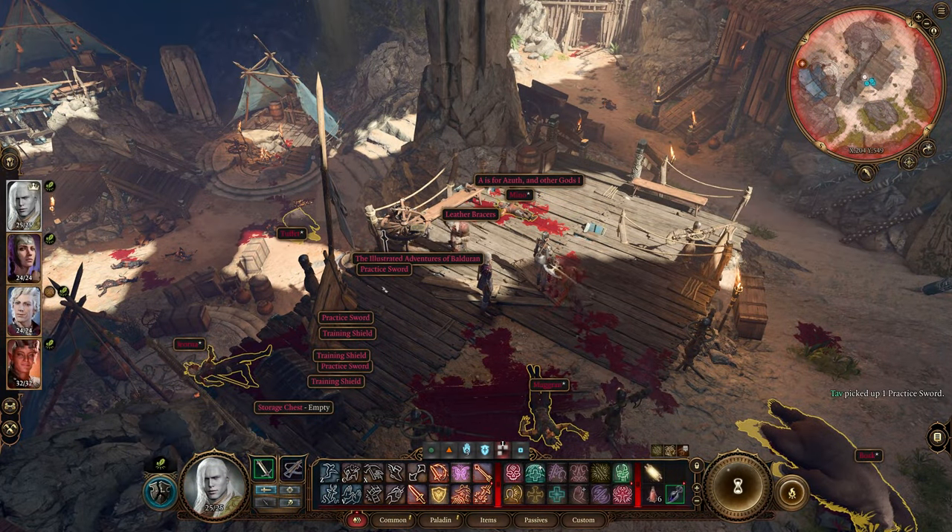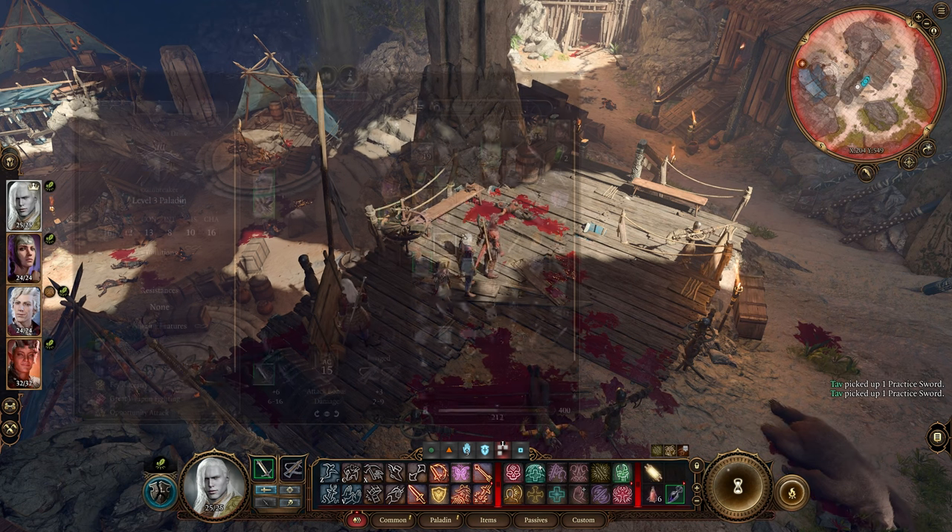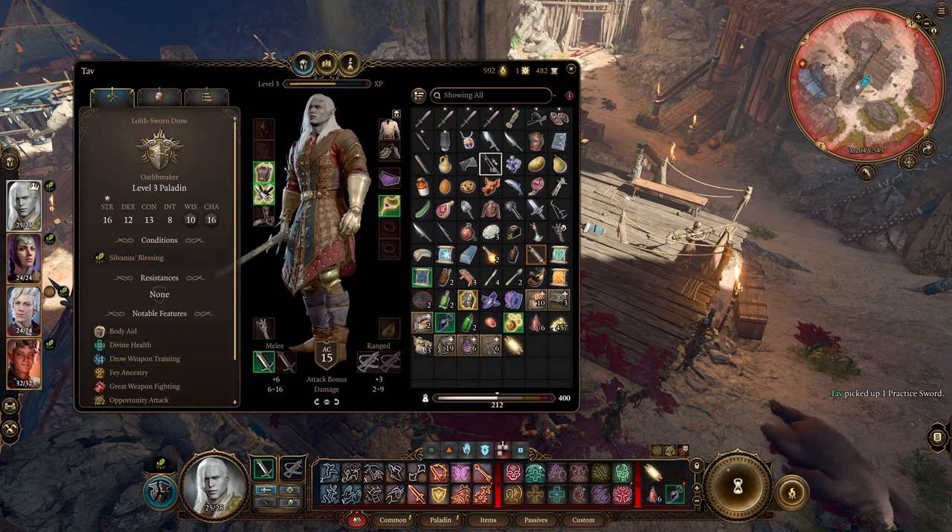These blades are very easy to get early on. They can be found in the hollow of the Druid's Grove, right near where Wyll is training the tieflings to fight, but you are going to have to steal them, so be prepared to use fog and other trickery to get these extremely unique weapons.